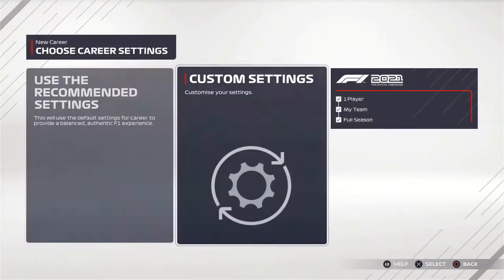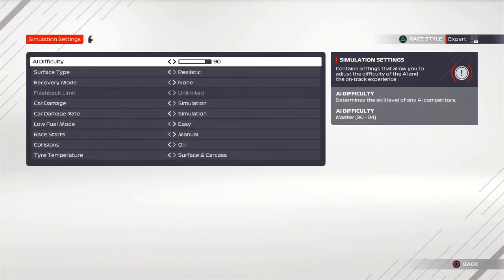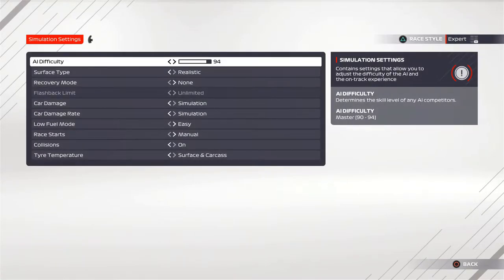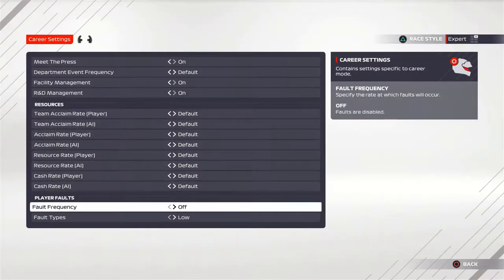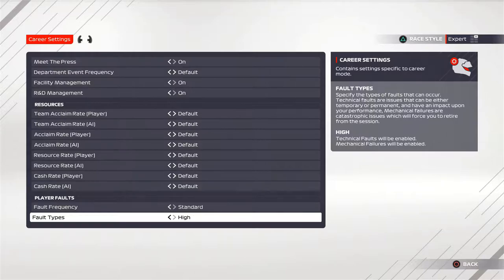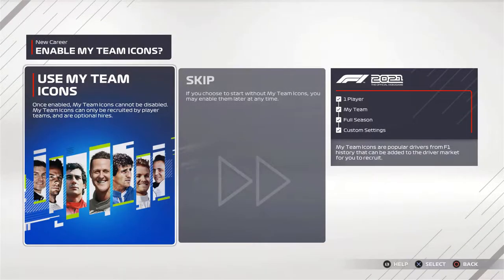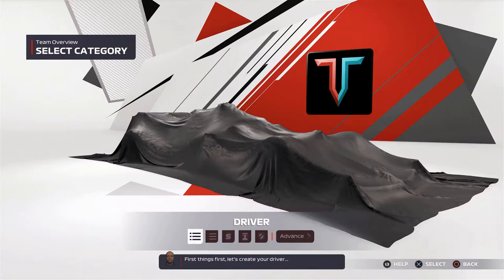We are going to give him that team and that seat here inside F1 2021. We're going to change the realistic settings up to 95, which is where the car should be. The rest of the settings are set to normal, and we're going to throw the faults on to see if we can get some issues. We're not going to use the icons just yet — maybe in another season or two. First things first, let's create your driver.